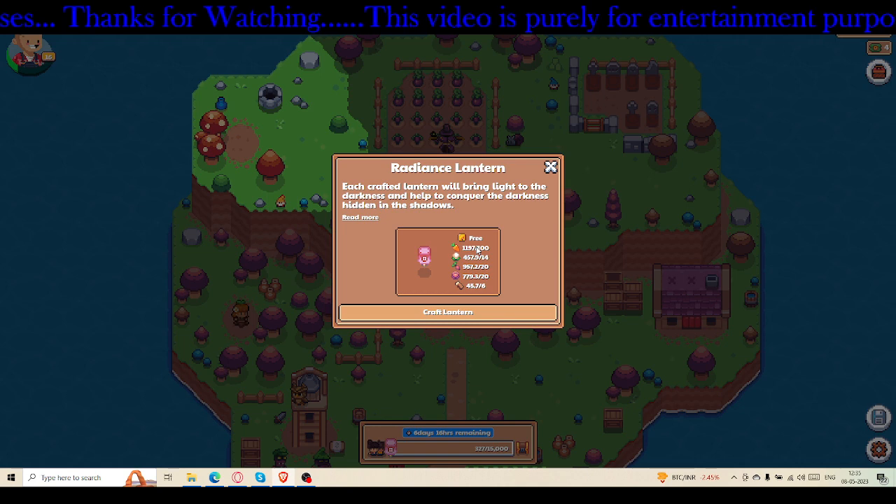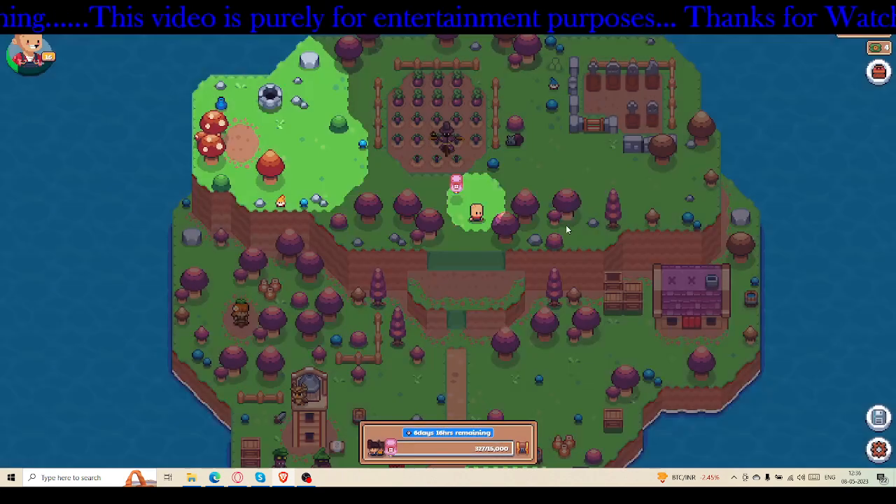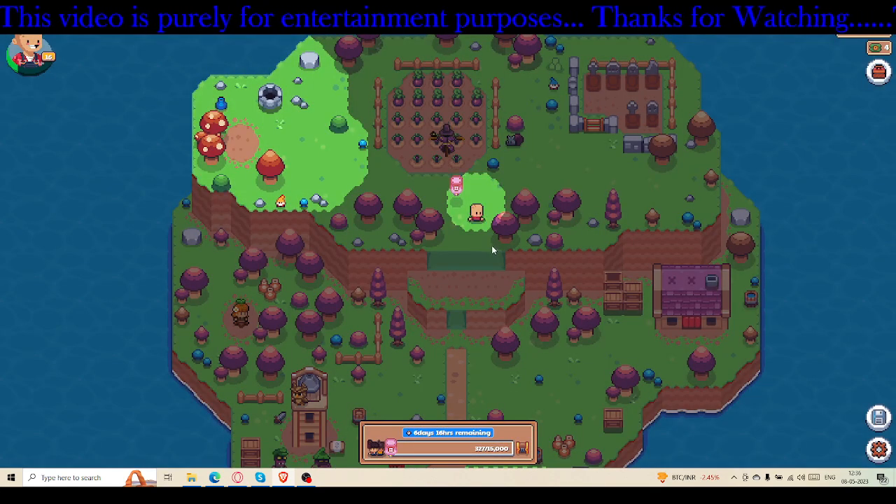You have to use whatever you have stored in your chest. Every time you craft the first lantern it takes fewer goods — less crops and wood — but from the next time it almost doubles or sometimes triples. It's good that you don't spend any SFL, but it will use all the resources you have stored, so think wisely and use it wisely. I crafted one lantern — you can see this one — as it was using a very small amount of resources.